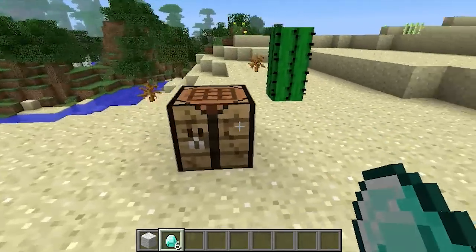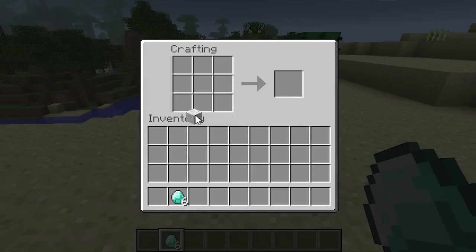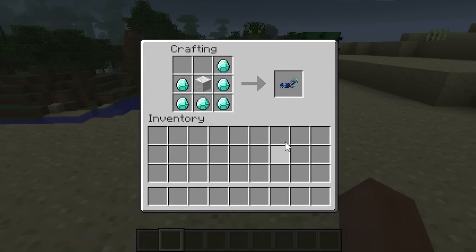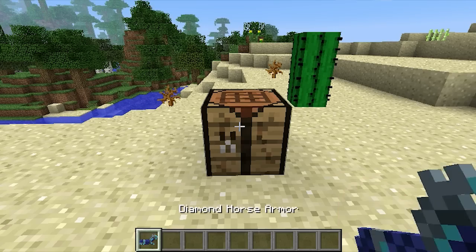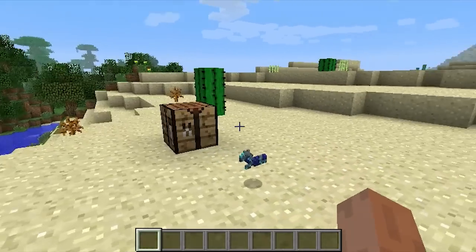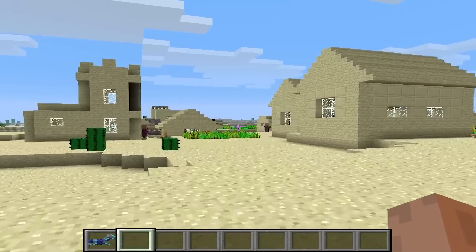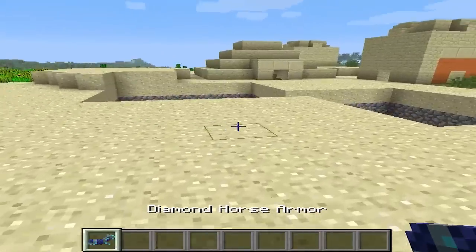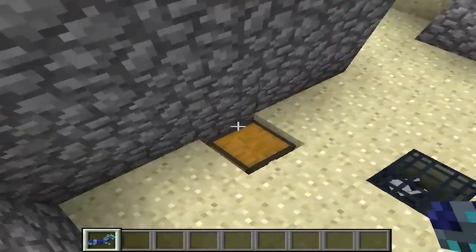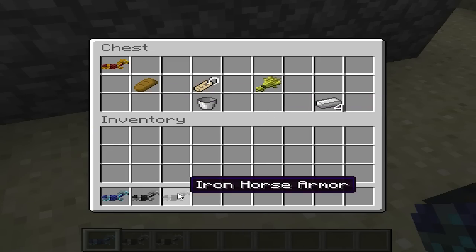Horses along with horse armour were added in the 1.6.1 update and there was in fact a crafting recipe for horse armour during the snapshot phase. In the 13w16a snapshot for version 1.6 you were able to craft diamond horse armour, for example, using one wool and six diamonds. However, in the 13w18a snapshot the crafting recipe for horse armour was removed and you can now only find horse armour in naturally generated structures.